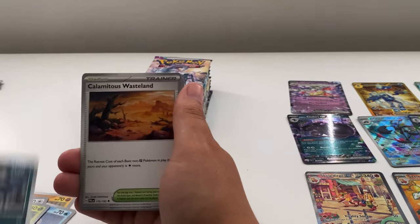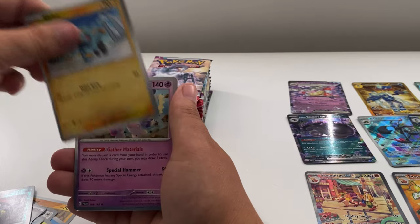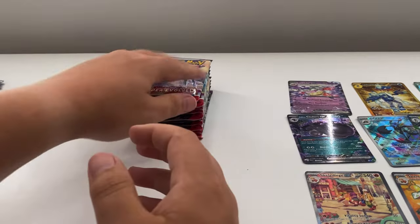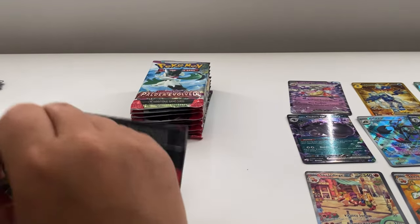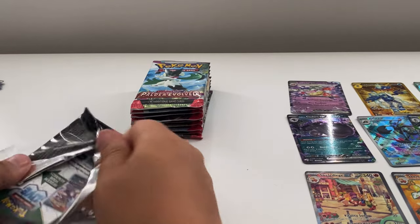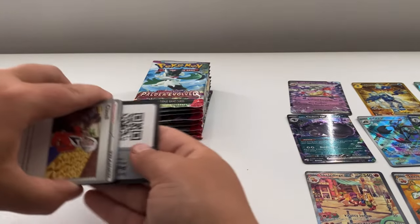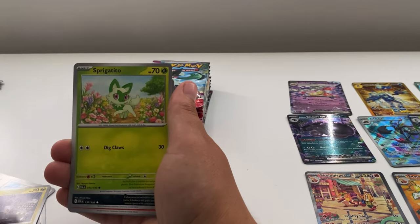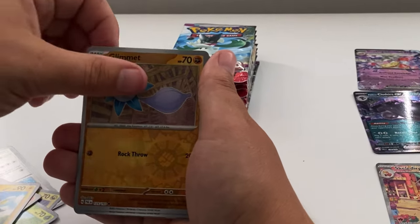Three packs to go. Glimmet, Tademira, Spiragato, Crobat, Primate, Silver Piper, Shanks, and a Tinkertom. Let's count up: two full arts, four normal EXes, one gold, one special illustration, and one illustration rare. Then: Noibat, Spiragato, Silver Piper, Pyroar, Luxio, Glimmet...